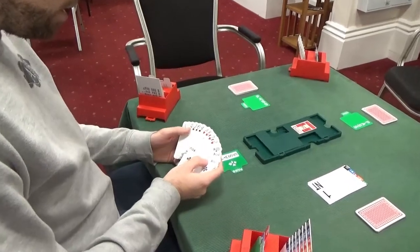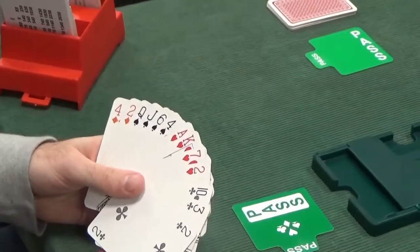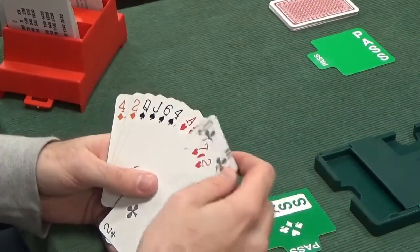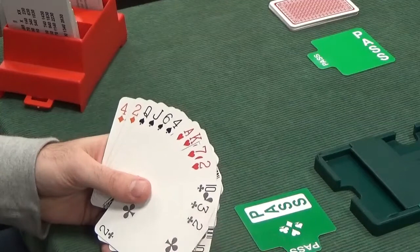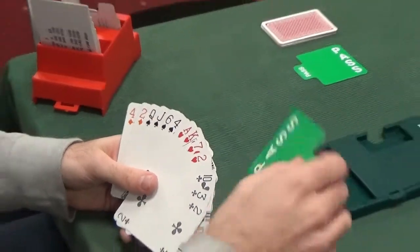Now to South again — South's still got nothing to say. Over 1 no-trump, to bid you would need something like a 5-card suit of good quality. We haven't got a 5-card suit, we haven't got enough points to double or anything like that, so nothing to do but pass.